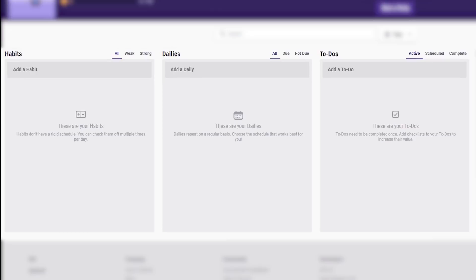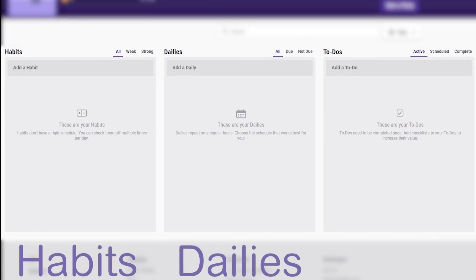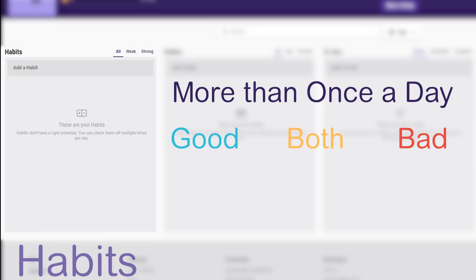Moving down below your avatar, you will see three boxes: one for habits, one for dailies, and one for to-dos. Whatever you're using Habitica for, you're going to be divvying up your tasks into these three main categories. Habits are things that can be done more than once a day and can be good, bad, or even both.